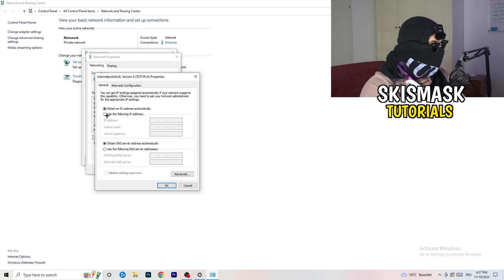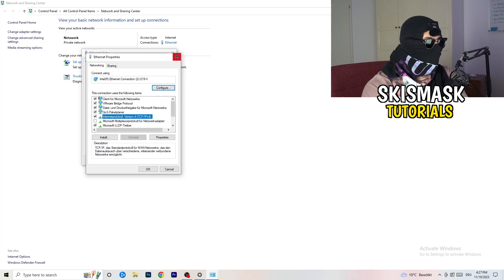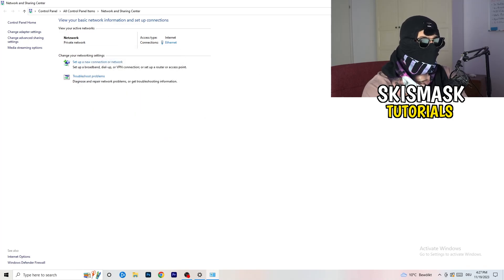In the Properties window, scroll down to Internet Protocol Version 4 and open it. Select Use the following DNS server addresses. In the Preferred DNS Server field, you'll want to type in your DNS server address — you can Google your DNS server address to find the right one. Afterwards, click Apply and OK to save the changes.